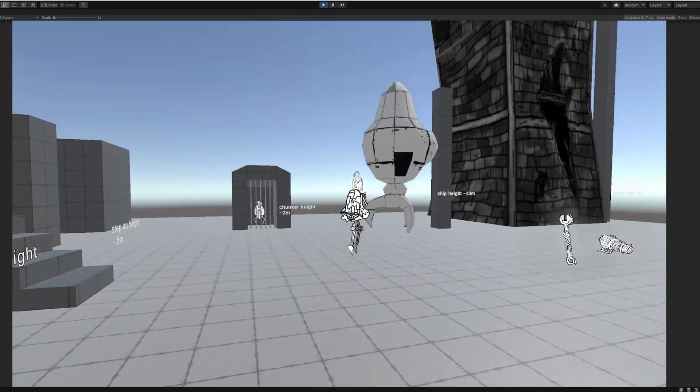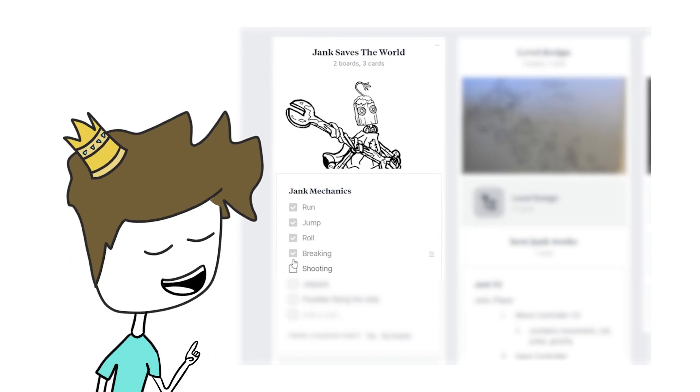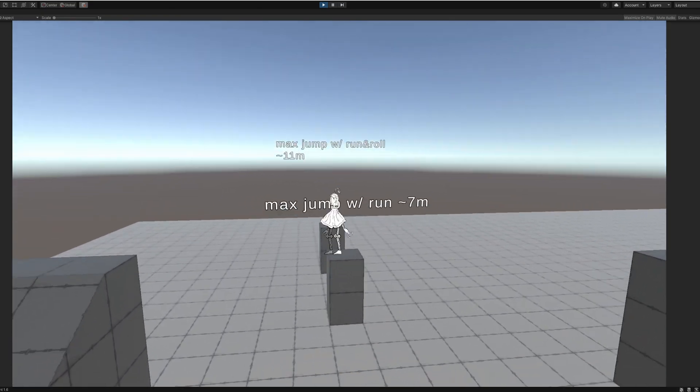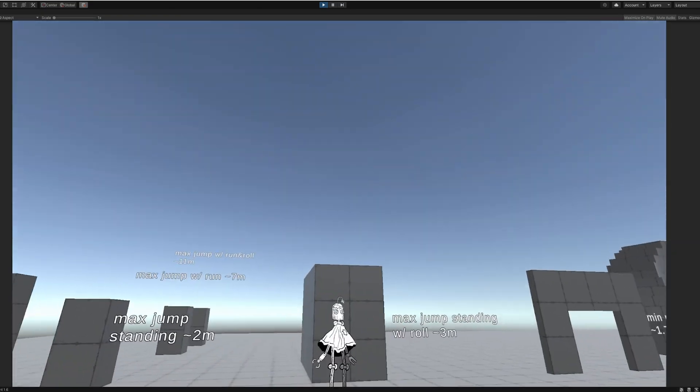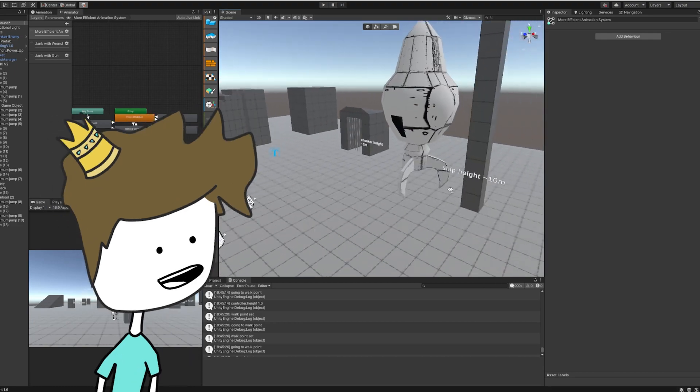In the last devlog, we made a jetpack and some things we don't talk about around these parts. If you didn't see that devlog, I don't know if I can recommend watching it — it's complete chaos. But one of the things I did in that devlog is measure out all the mechanics we have so far and made what we can call a playground, which is going to be super helpful when designing new levels.